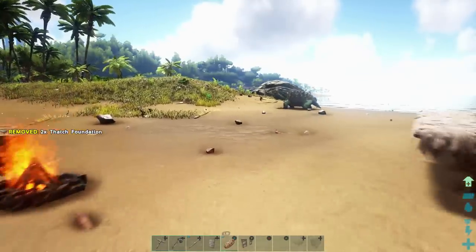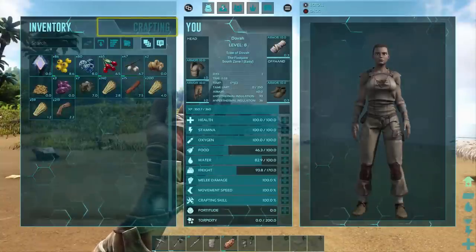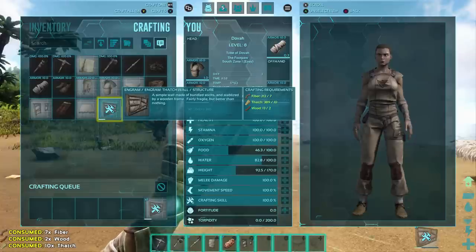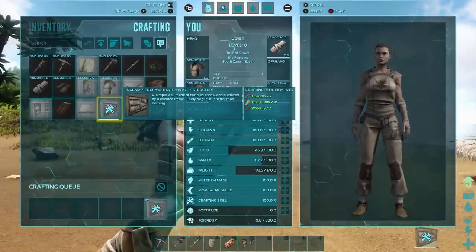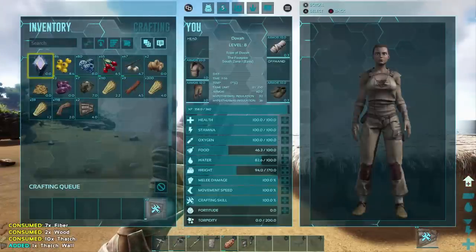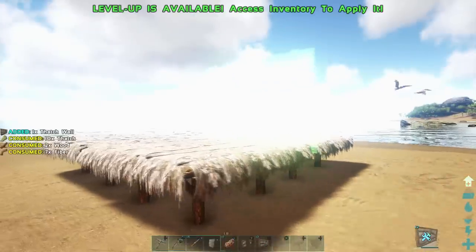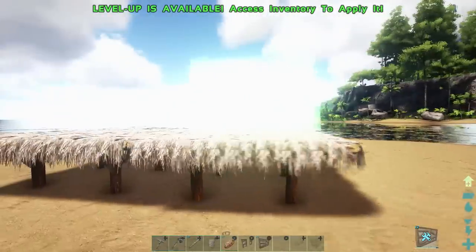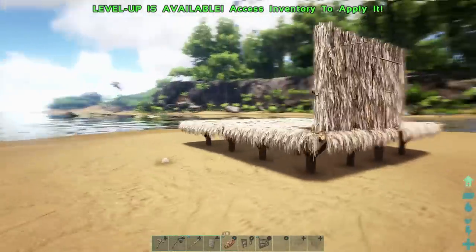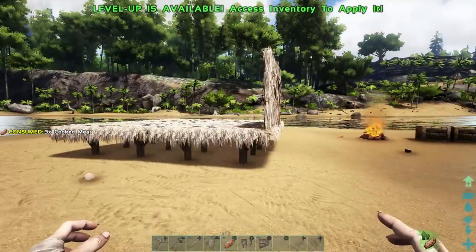All right, I built foundations — yay! Now I guess we need some walls. Yes, or beds. I have to learn the bed engram first but that'll definitely be next. It's funny, Minecraft uses beds for the spawn point, so there's all kinds of stuff that's been copied between these different games. Well, all of the survival games kind of use the same model. And nobody gets sued? I mean, I thought you had to be creative.